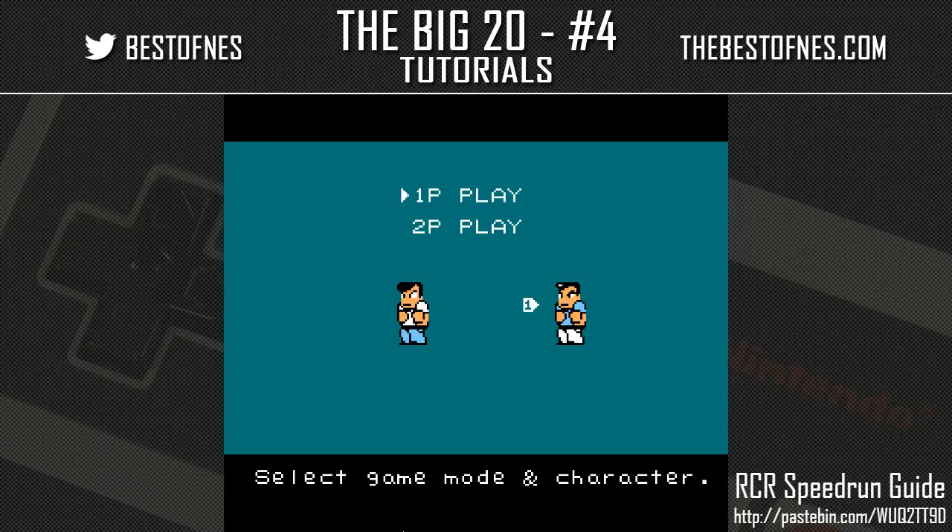Hey folks, this is the tutorial for Best of Best Big 20 Number Four for River City Ransom. This is Captain Goo, I'm the current world record holder and this is actually my favorite game of all time. It's a beat-em-up that came out in the late 80s. The strat I'm going to go over today includes some safety strats — it was originally developed by Fiesel, refined by Darkwing Duck SDA.